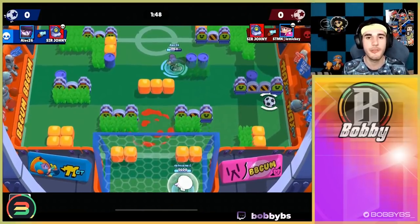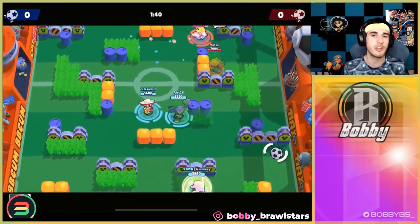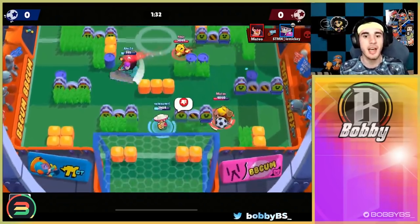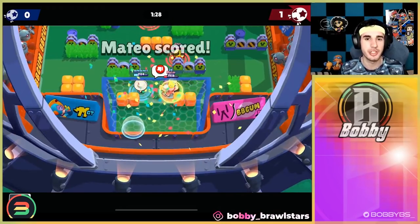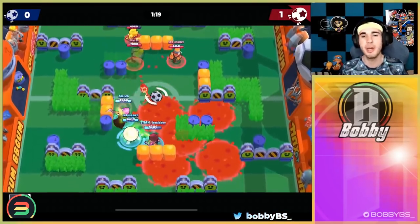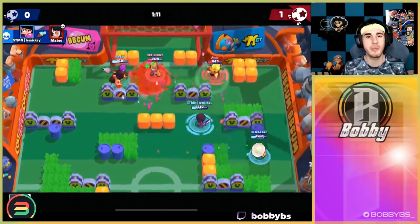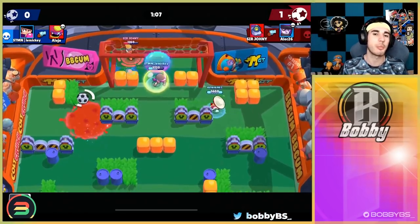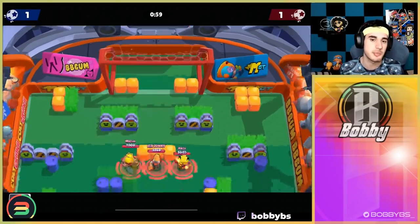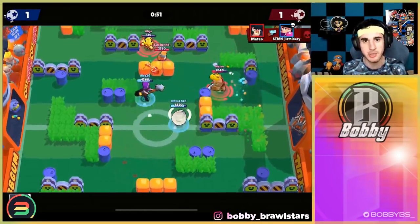The best synergy Poko has is with just different types of tanks — Mortis is a really nice one, Shield Carl, BB, Daryl, Bull, etc. Poko is like the best long-lasting brawler synergy and it's never going to go away. The only reason I put it at number five right now is because it's not currently meta. I would highly recommend going Poko double tank if you want to win pretty easily — you counter basically 90% of things.